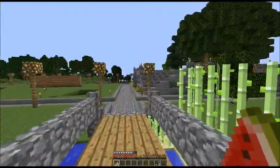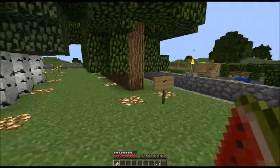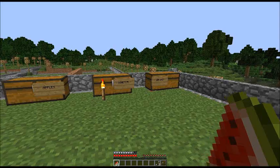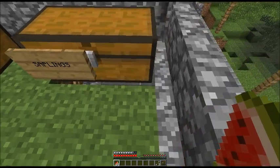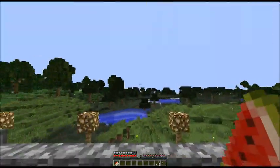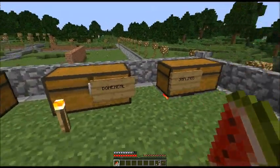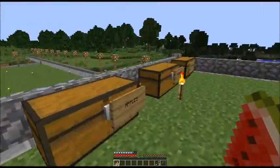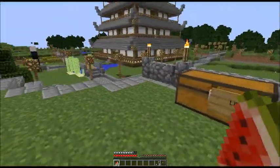Over here is the tree farm on top. You've got oak, birch, spruce, and jungle. I did have a sign there but it blew up by a creeper. You can probably see underneath the chest. This is where my spawn house comes in — when I leave spawn to go to my base, I'm going to turn all underneath into a giant storage room for these, so we can get millions of saplings, bone meal, apples, leaves, planks, and logs.